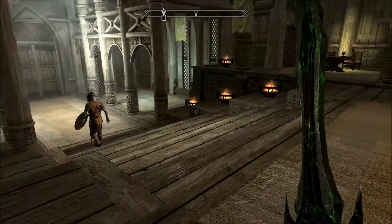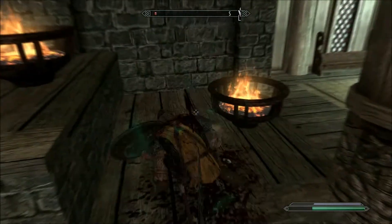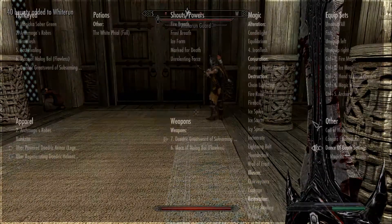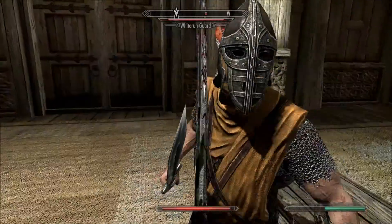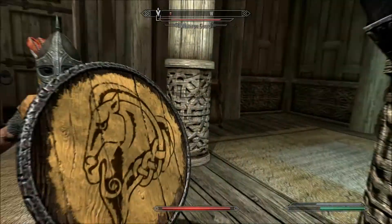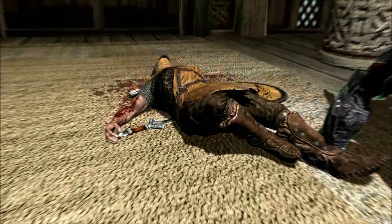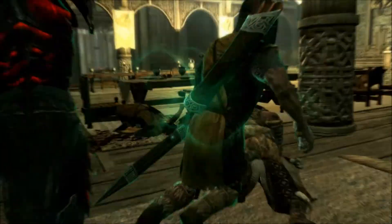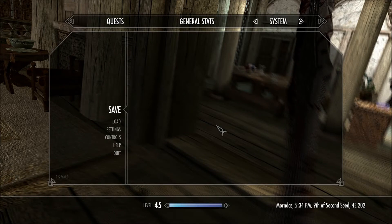So in theory if I go up to this guard — it didn't work. Oh, I've got to do the perk restriction, I think. There we go. As you can see, that kill move is not in the regular Skyrim. It may not be perfect, but it basically adds new kill moves. So that's pretty cool.